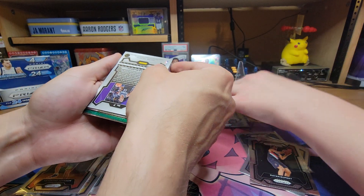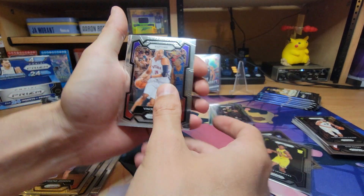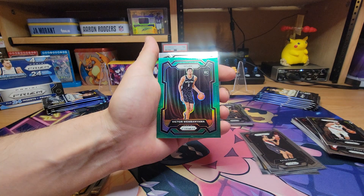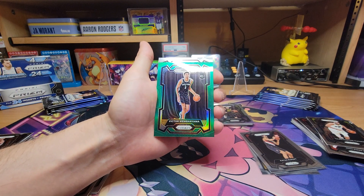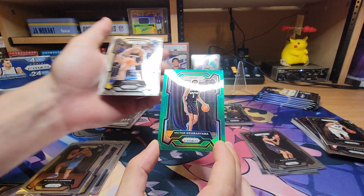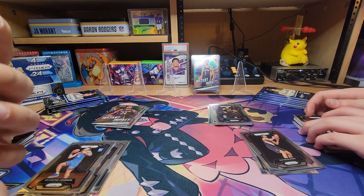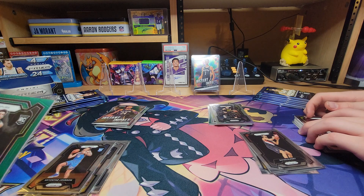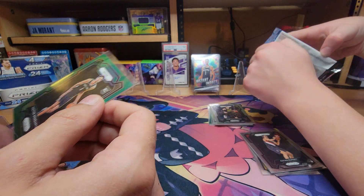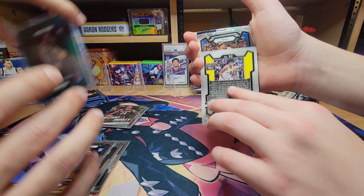We are busting through these. All right, I got a green - Vince Carter - covering up a... Oh! We did it! Look at that - a green prism Victor Wembanyama! Oh my goodness, that is a pretty decent hit, I must say. We will sleeve that immediately, very delicately. Dad's on the board! Dad is on the board! We'll put on a top loader for now. I just got a little clammy - that's probably a big hit, you know what I mean?